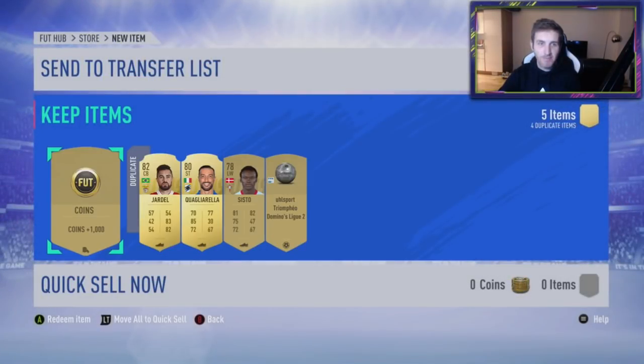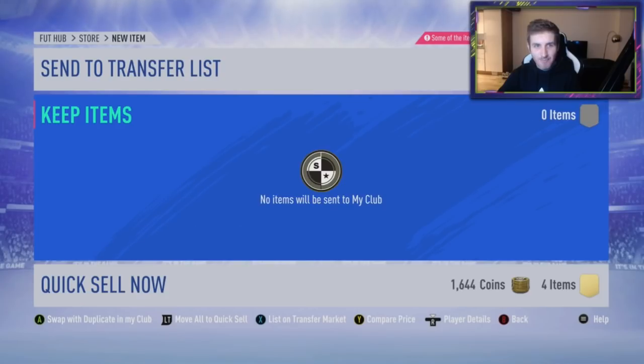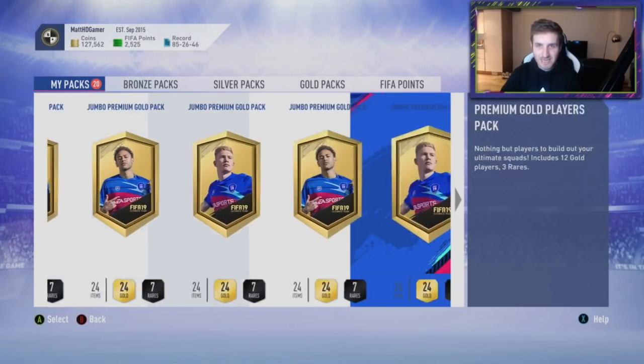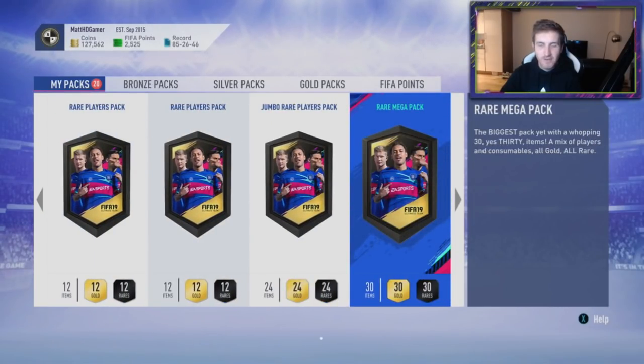I'll keep them - 1,000 coins. Before, I did sell Adaris, I put him on the market for like 10k buy now and he went for 800 coins. That's stupid, but he is going for that. So next one, rare mega pack - this is from the Premier League SBC. Rare mega pack - is that like a 45k pack? I think it could be.